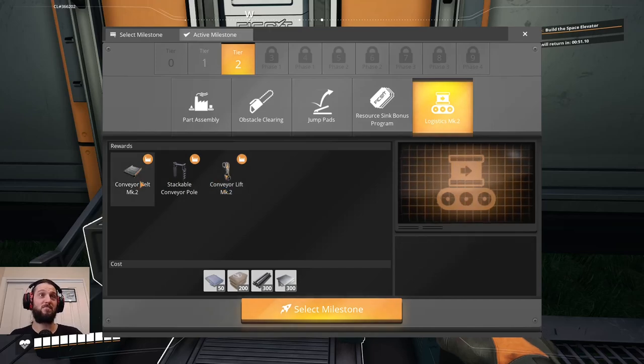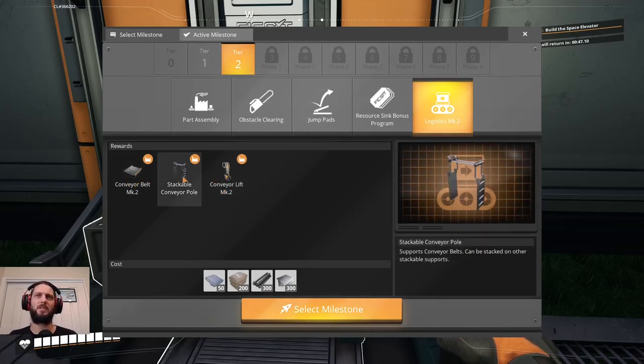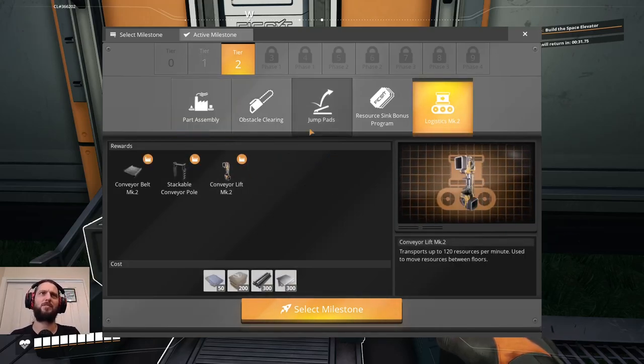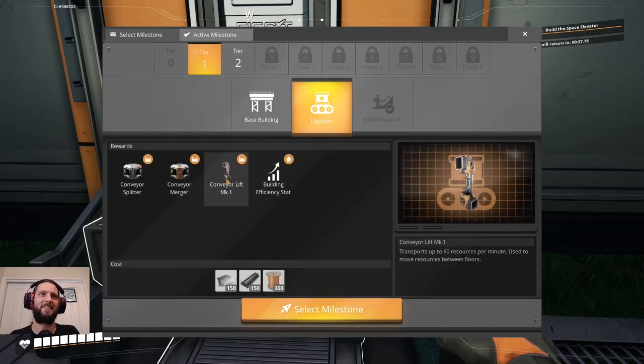Resource sink bonus program — brilliant. Customizer — that's just cosmetics basically. Conveyor lift — belt mark two, so it can transport more. You can layer things — tiers of things kind of. Don't care about most of that stuff more frankly. This is lift one if you can buy a lift.